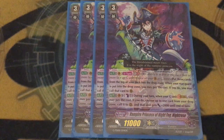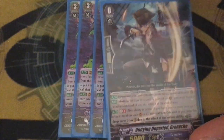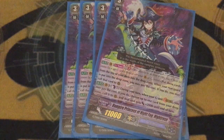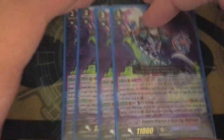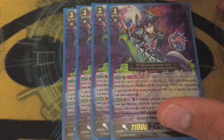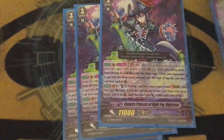Her GB2 is: when a rearguard's put in the drop zone, you can mill three to call it back. What's good about this is it works with hollow, so if a card is hollowed and it dies, you can bring it back. So if you have Grenache, hollow it, it dies, unflip two, GB2 brings Grenache back, hollow it again, it dies, unflip two more for a total of counter-charge four. It's a good GB2 and it works really well with some G guards for defensive shenanigans. And when you stride, counter-blast one, call a card from drop with 2k. Simple and sweet, it's a good card.